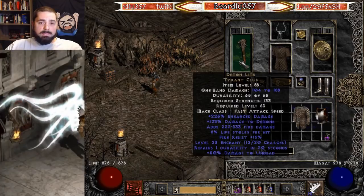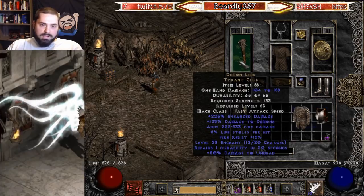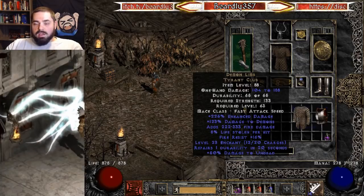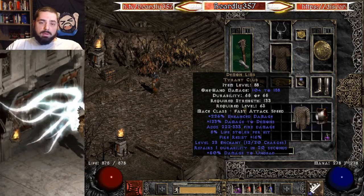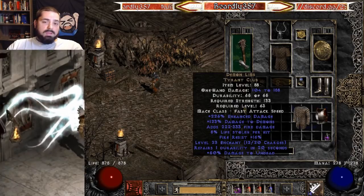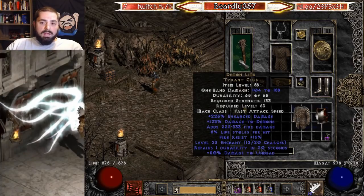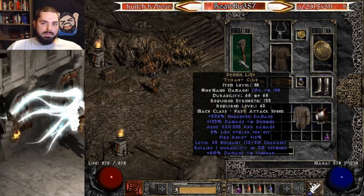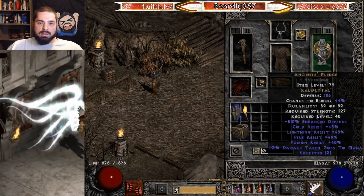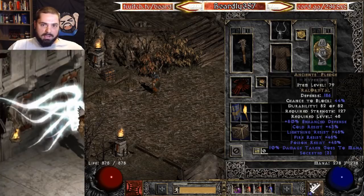On swap, I use a Demon Limb for the Enchant charge. Enchant does give you a little bit more damage, but the real reason for it is it increases your chance to hit substantially. If you don't have a Demon Limb, that's okay — it's not a deal breaker. You can still do it without, but I recommend having one if you can get one. They're a little bit rare and might be kind of high value on the realms. I also have an Ancient's Pledge shield on swap, which honestly is unnecessary since you're not really going to be casting Enchant during a fight, but I put it there just in case.